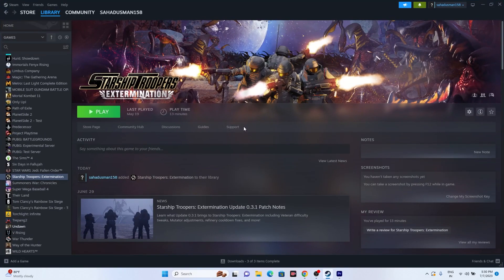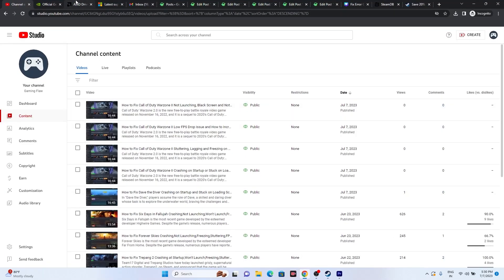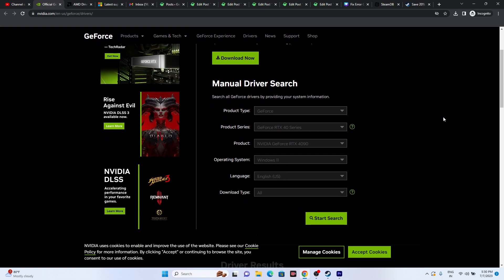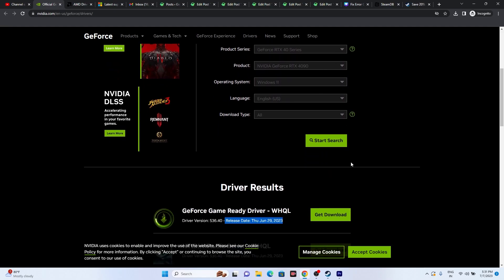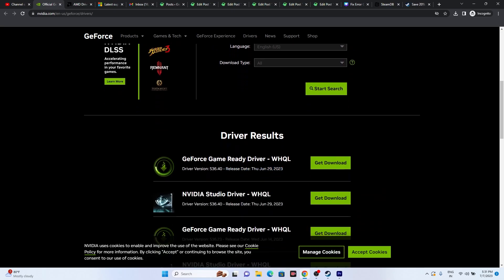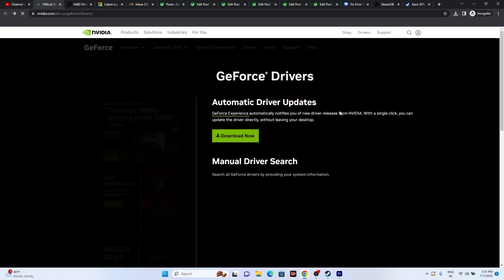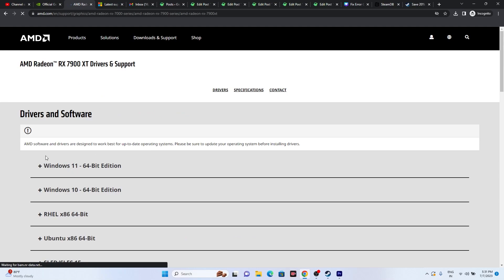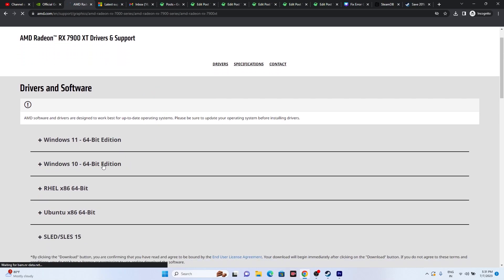You should also manually update your graphics card driver. Links will be provided in the description for both NVIDIA and AMD. For NVIDIA, select your GeForce product series, operating system, and language, then download and install the latest driver. For AMD, select your graphics card details and submit; download the driver for your Windows version, install it, and restart your PC.